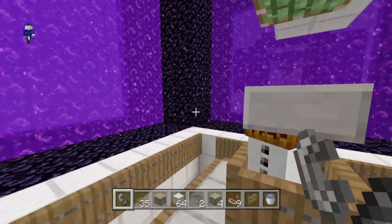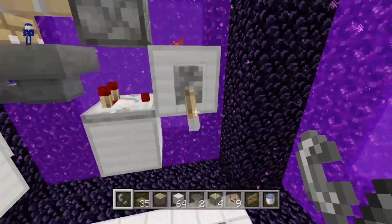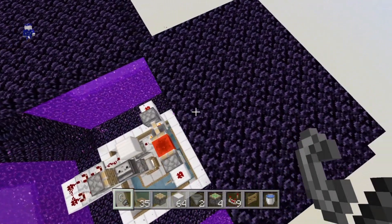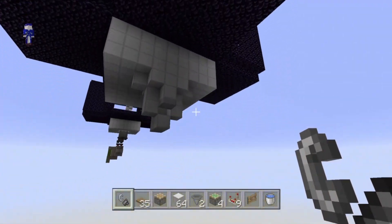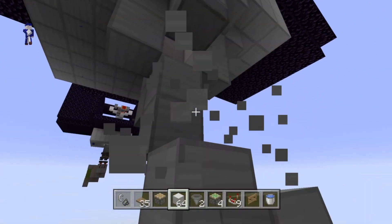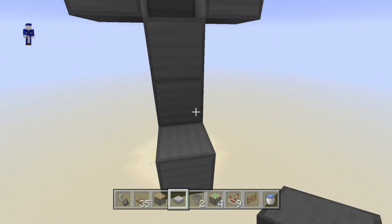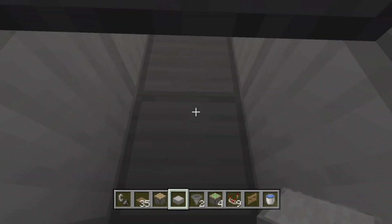And there we go. Start the Etho hopper clock and come down here where we have our zombie killing chamber. You can just stand right here and no one will be able to hurt you.